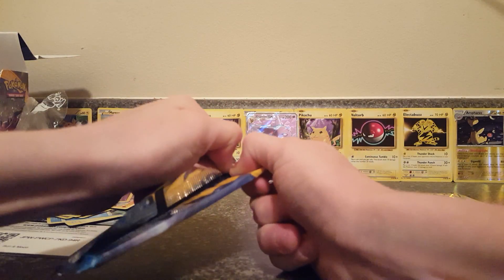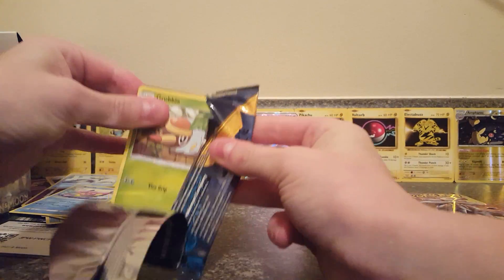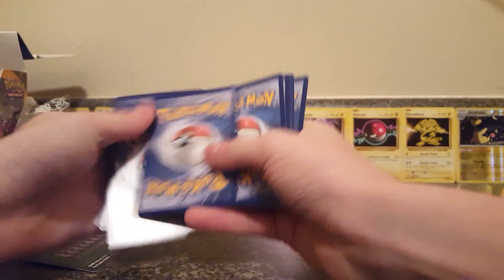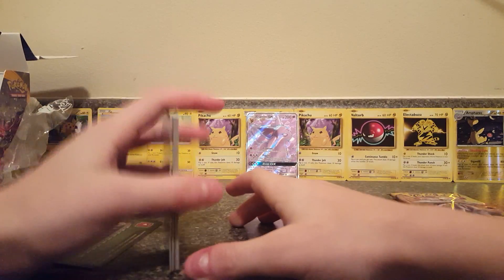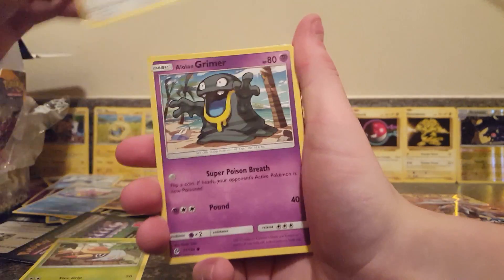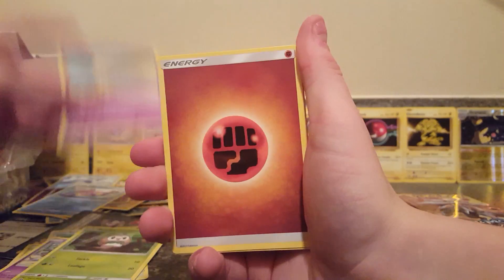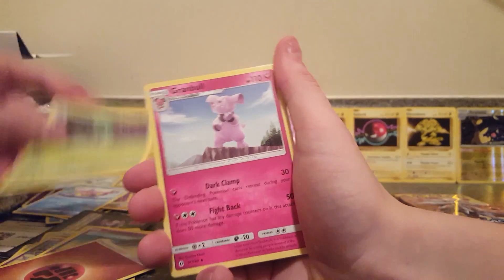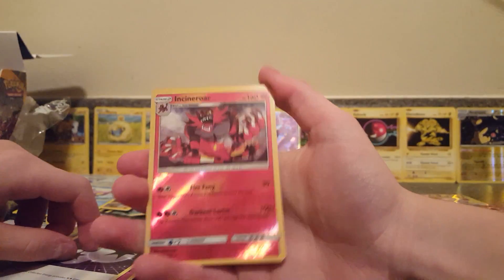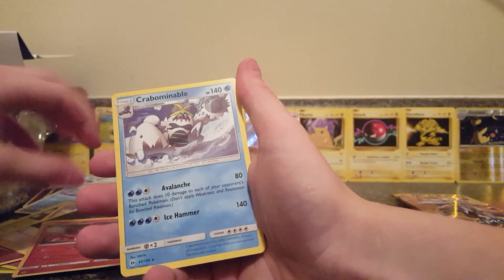Here we go for the next pack. Grubbin, Spearow, Alolan Grimer, Rowlet, Drowzee, Energy, Metapod, Snubbull, Double Colorless Energy, Incineroar, Reverse Holo Rare. I do not have that card yet. And our rare is a Crabominable.